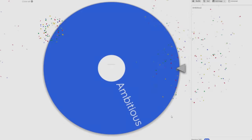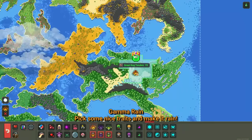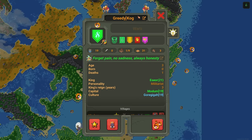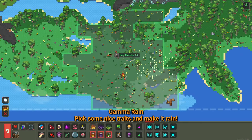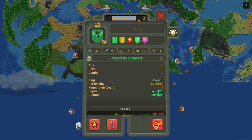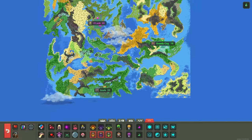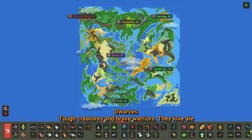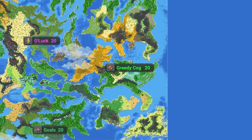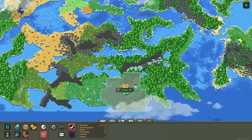The dwarves get 'Greedy' — let's call them 'Greedy Cog.' The humans get 'Ambitious,' and their slogan is 'forged by honesty' — let's call them 'Goals.' It's good to have goals and ambitions. We also make sure all the dwarf slots are filled and then we're ready to go.